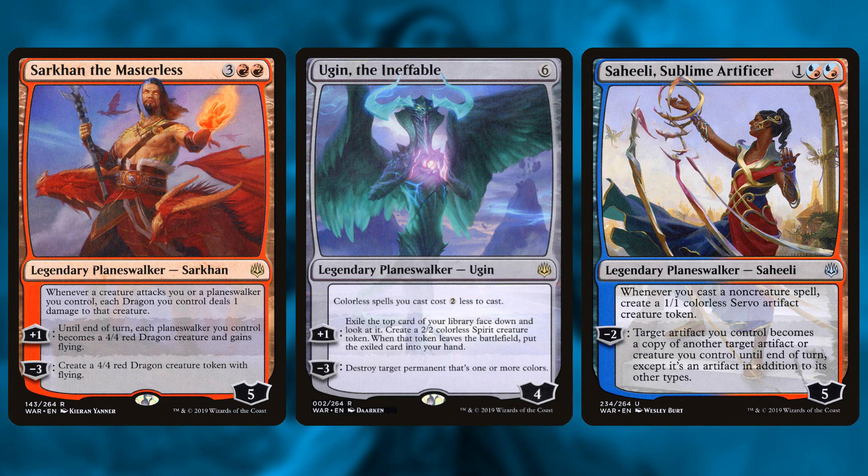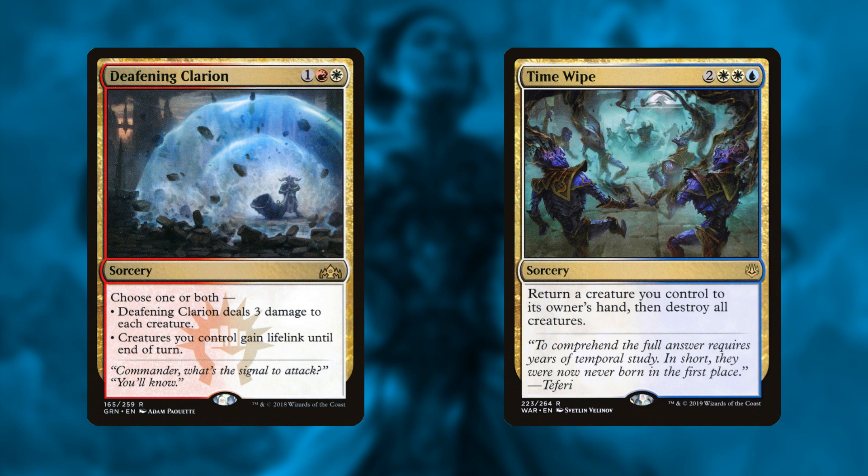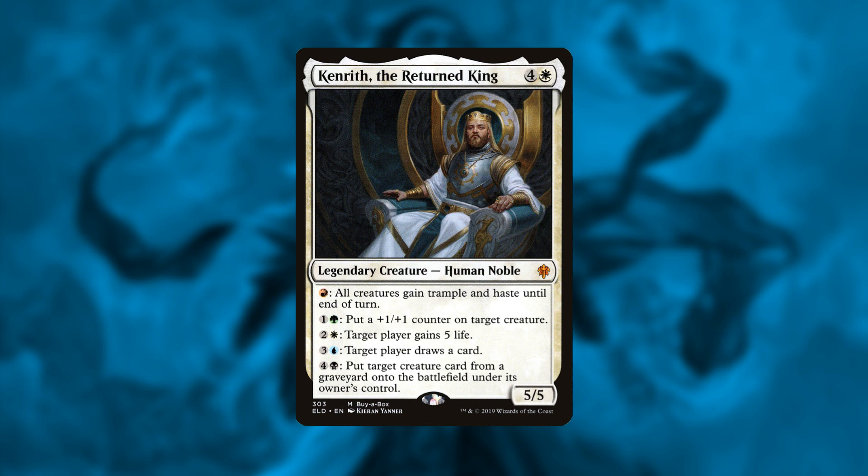The danger of playing many planeswalkers is attackers — too many creatures and your planeswalkers die before they can do anything. So the deck has Deafening Clarion and Time Wipe to clear the board, protecting your planeswalkers and surviving the early game against aggro. The deck also has Kenrith as a payoff for Fires of Invention: with Fires in play spells are cast for free, so all your mana sits untapped. When you play Kenrith for free, all your mana is open for his abilities — his red ability gives Kenrith and all your tokens haste for a surprise burst of damage, his blue ability draws cards, and his white ability gains five life for every three mana.